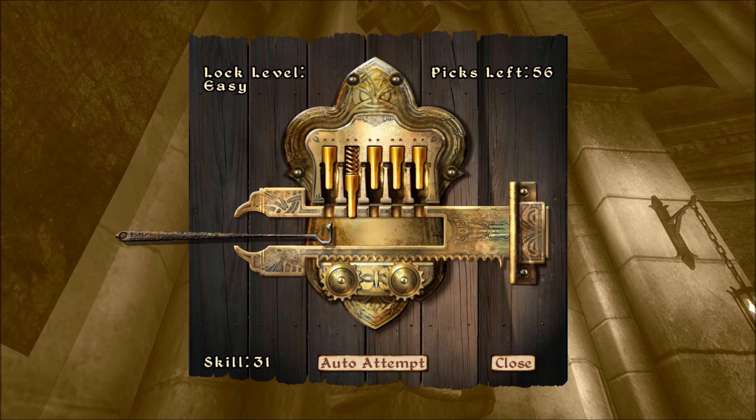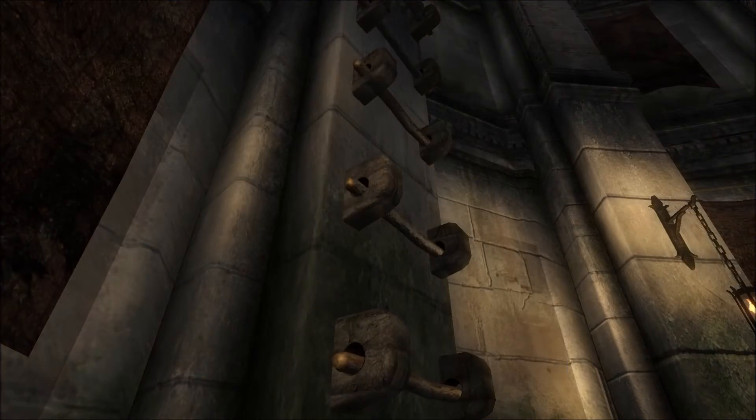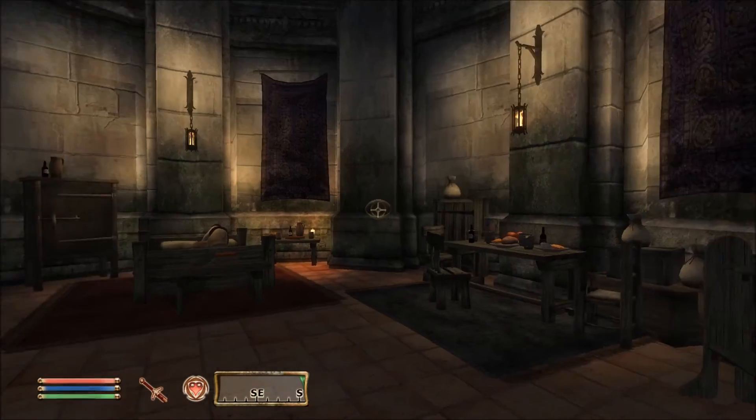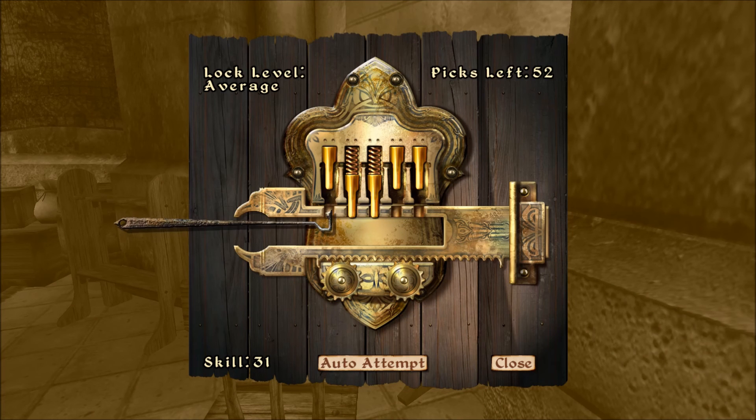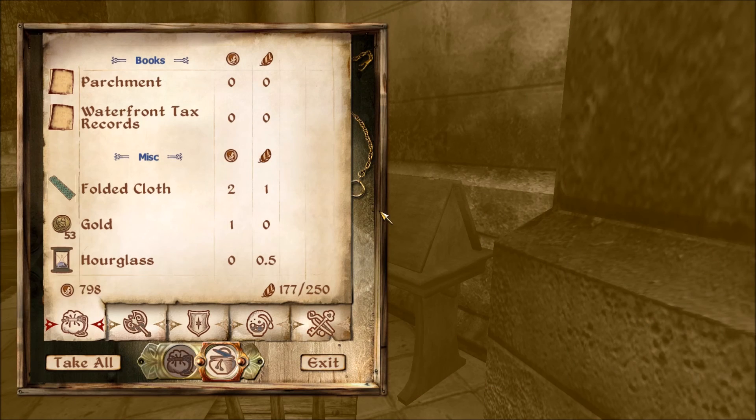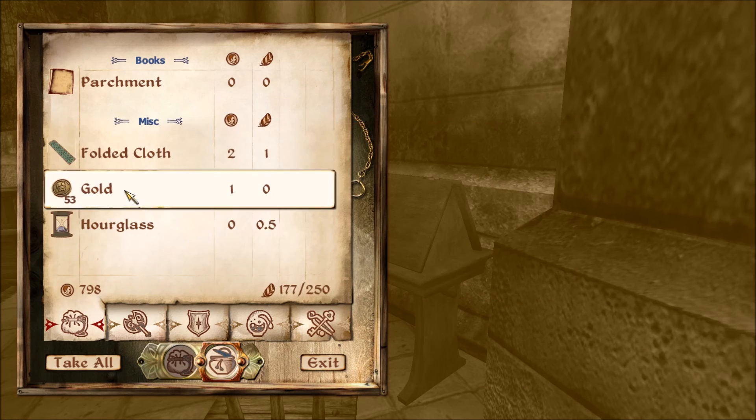He may have just seen me - I think I need to keep heading upwards. Let's pick this lock. Come on - I'm terrible at lockpicking in this game - there we go. There is Hieronymus Lex and that is the desk we need to pick. This is an average lock so fingers crossed. There we go - fantastic! Waterfront tax records and the gold.